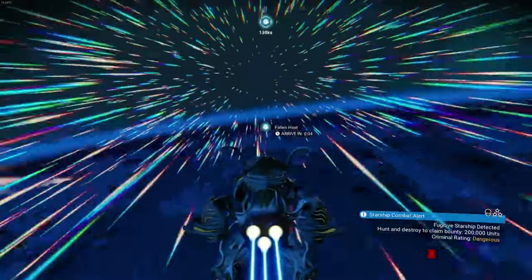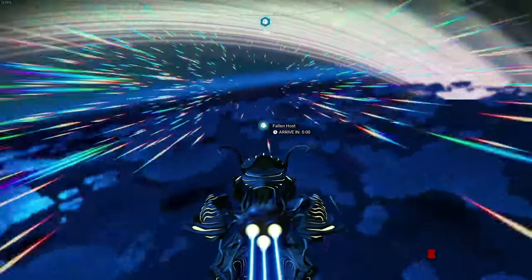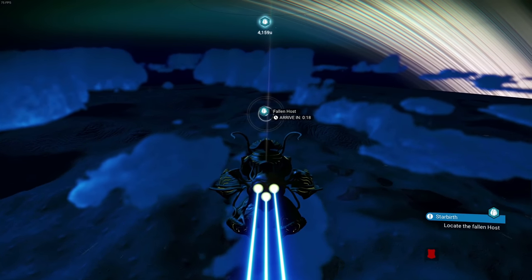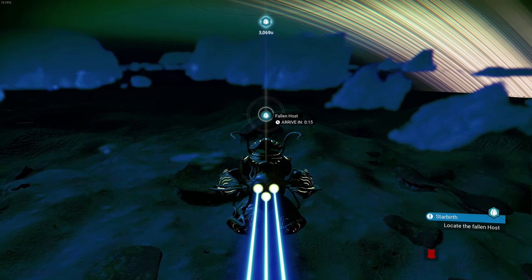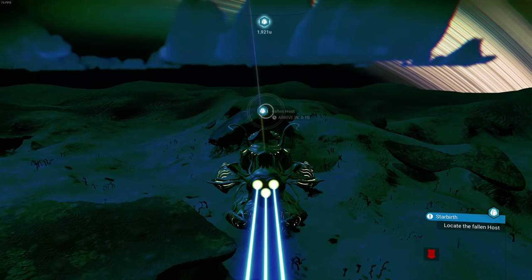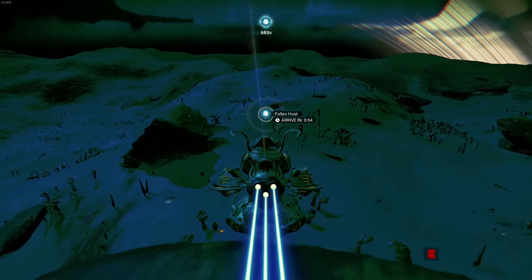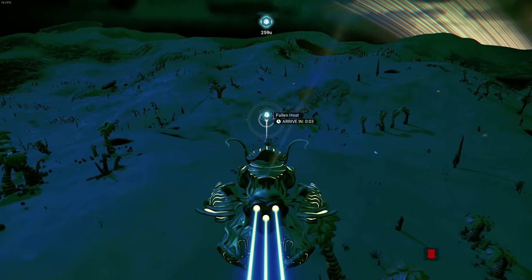I've been flying around trying to get this egg to hatch for a while because I didn't understand how to trigger it. Keep in mind that if you want a second ship you are going to need 10,000 nanite clusters. Based on the night sky, I'd guess this one is going to be blue and green - let's check it out.